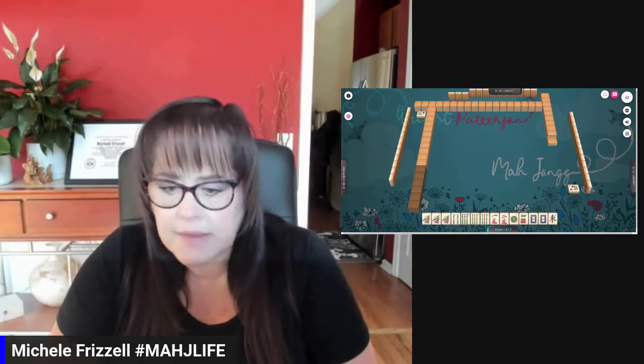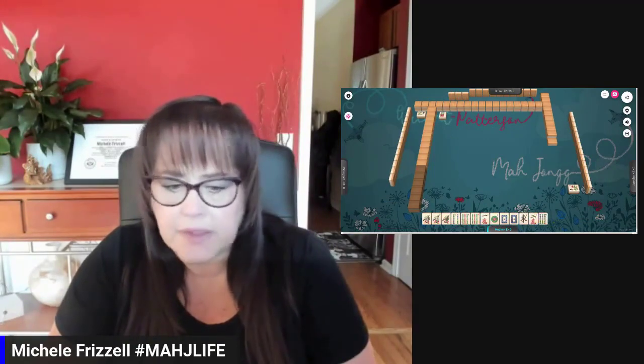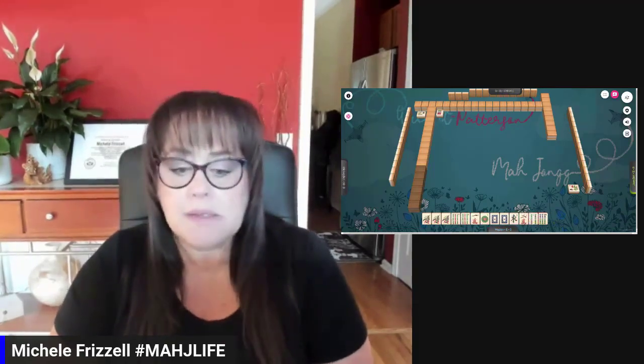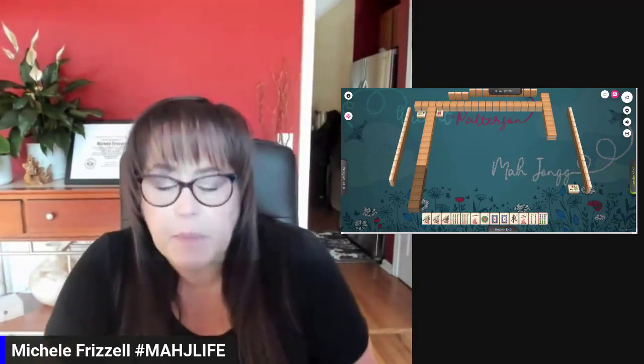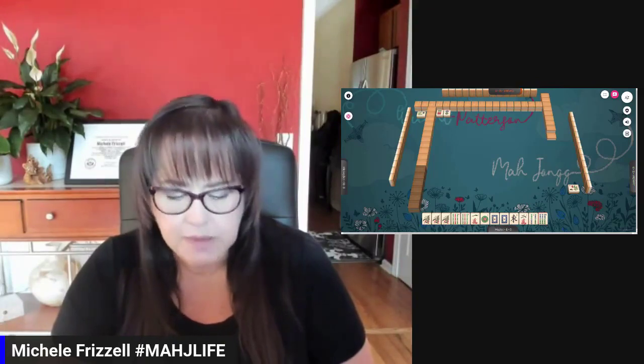Okay, so now let's let the six dot go, and then we're going to break out these simples. Simples are tiles two through eight. Ones and nines are called terminals. So right now we have a pong of ones and a pong of nines.